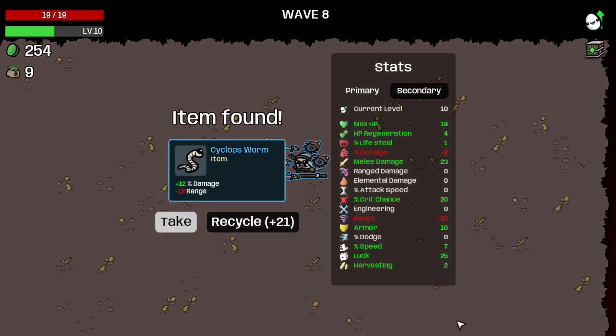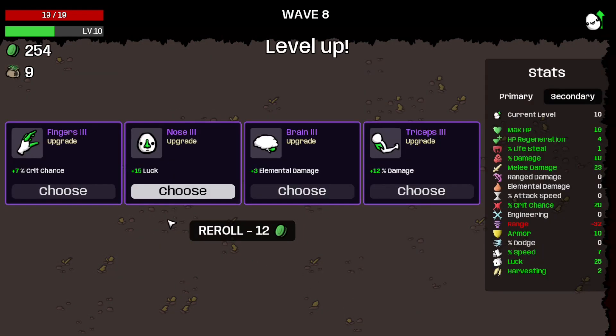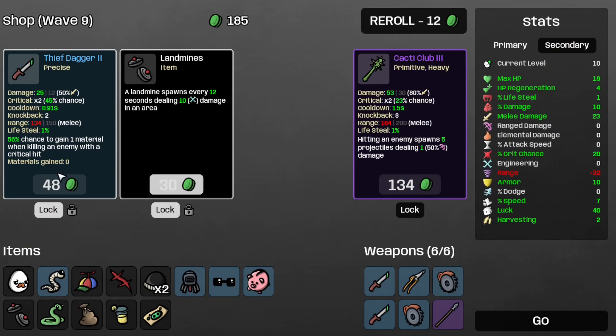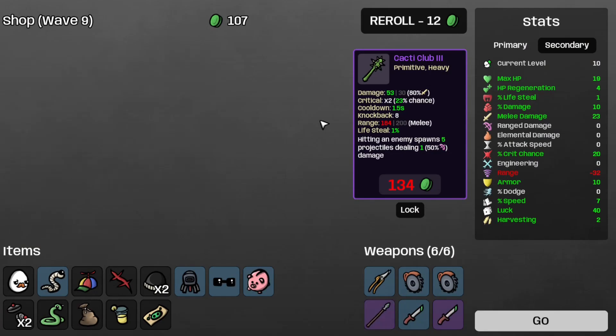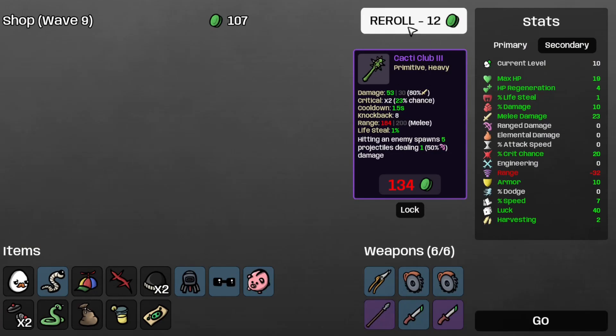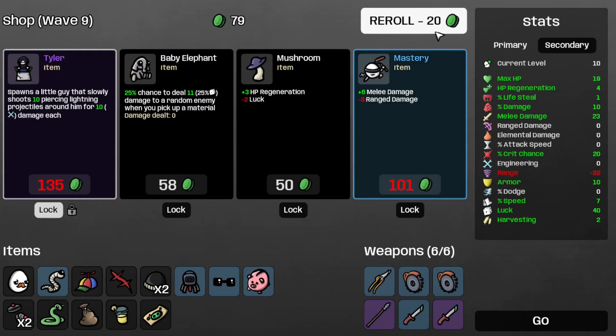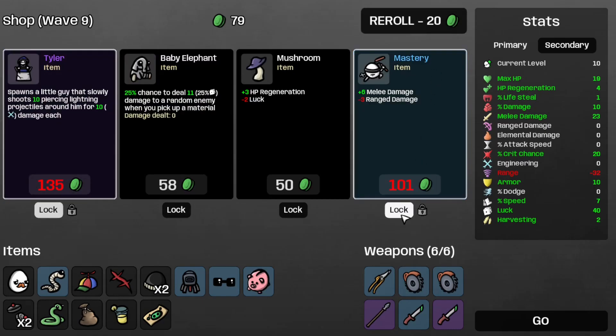And that's wave 8 completed. Let's take the sidecrop swarm, and some more luck, and the spear. The thief dagger too, the landmines. Re-roll. And save the tiler. Let's hit the re-roll button again. Save the mastery for later and move on to wave 9.